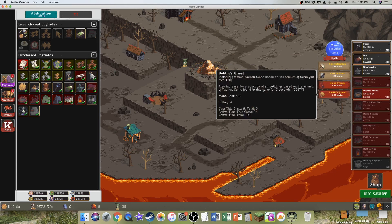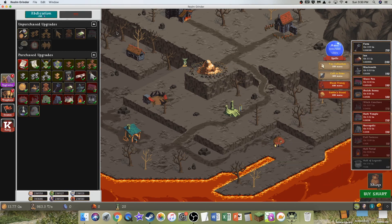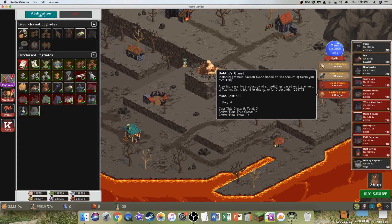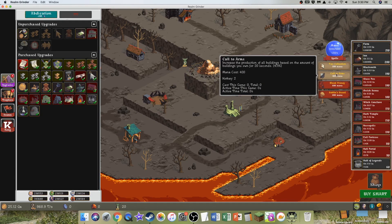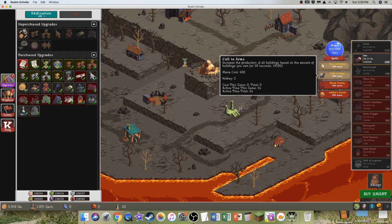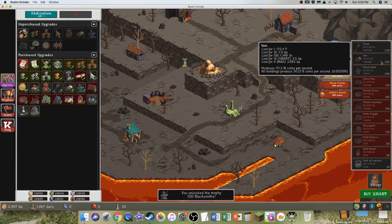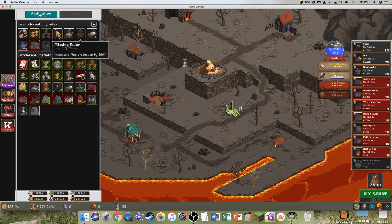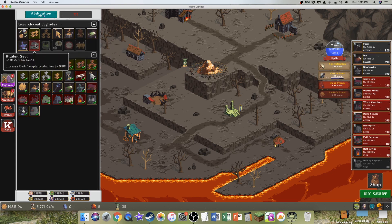All buildings 400%! Hall of Legends is doing the most. That could be the thing that gets me the most. This is instantly producing faction coins — I do not need faction coins. So I guess I might be able to do a Call to Arms, and this will be based on the amount of buildings I own. I think this will help. It just keeps going up — now over 440%. I'll do it because it also gives me a free Tax Collection, which means I can get more upgrades.